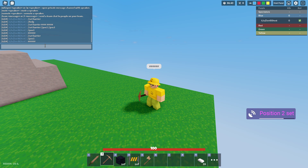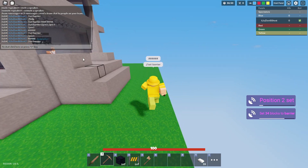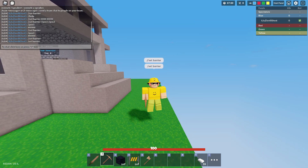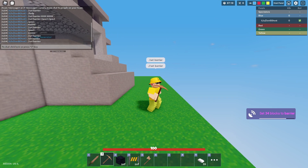Then what you guys want to do is do slash slash set barrier, and that will actually fill everything in that area with a barrier block. I think if we do it again, it will set another barrier on top of it. I didn't do slash slash — maybe that's why. Slash slash set barrier. Yeah, it just put it in the same spot again.